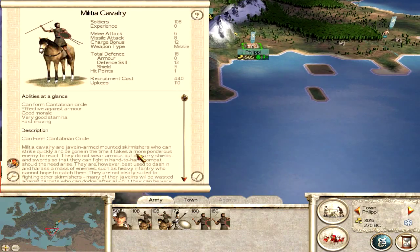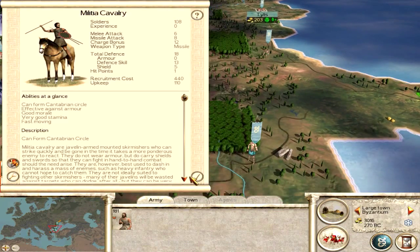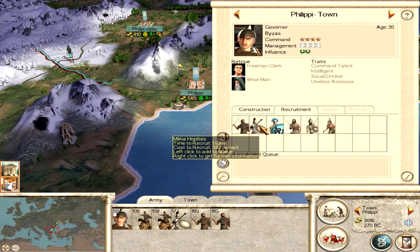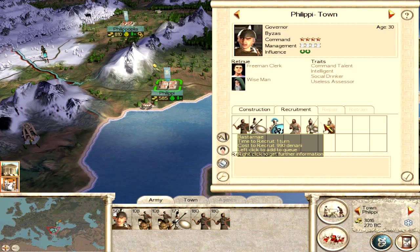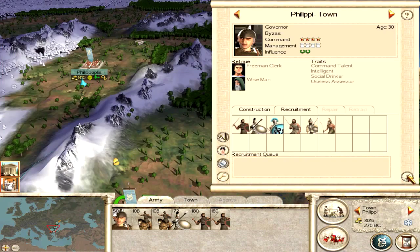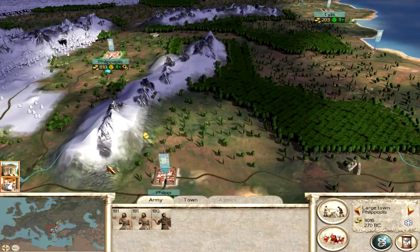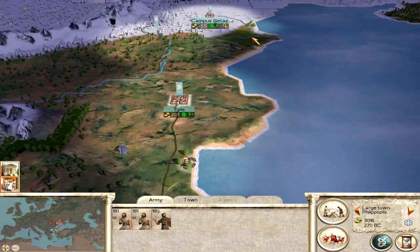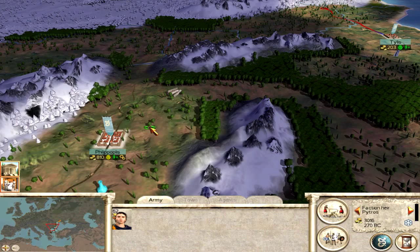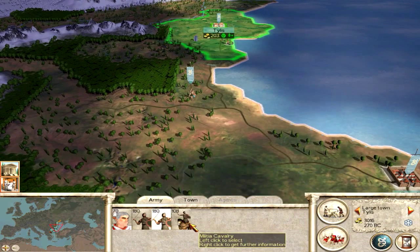It looks like we've got our Militia Cavalry. I've noticed that the Thracians don't have many personal troops that they particularly own — a lot of these are just very generic barbarian troops. It looks like we've got Thracian Hoplites, Militia Hoplites, Phalanx Pikemen, and Bastarnae, who are heavy infantry swordsmen, so they should be good in melee fights. The bulk of our armies will consist of Hoplite units. I'm a bit worried about Macedonia's Hoplites because Macedonia has always been known for very long pikes, which means they can get to us faster.